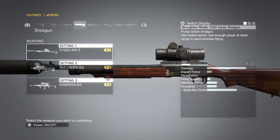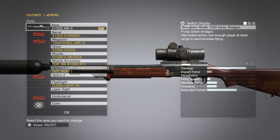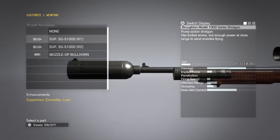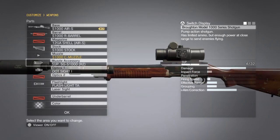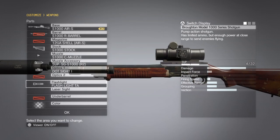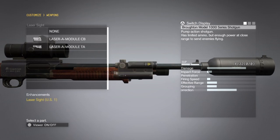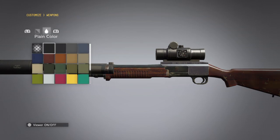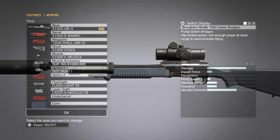We're also going to bring the Grade 7 S1000 air shotgun, customized as follows. The default stock and default muzzle are just fine. For the muzzle accessory, attach the Grade 2 suppressor or the best suppressor available to you. Any dot sight of your choice is fine. Leave the flashlight on there and attach a laser sight as well.